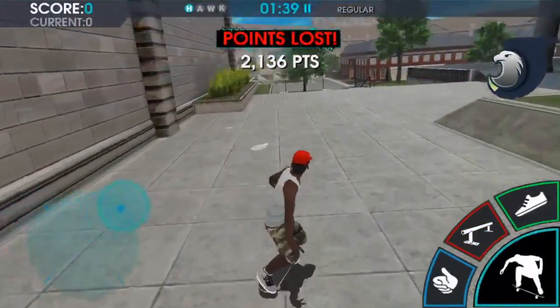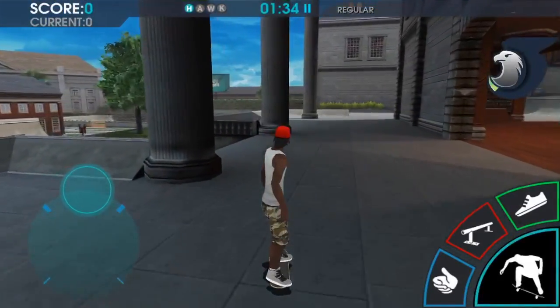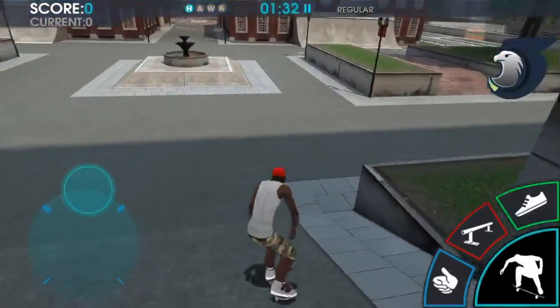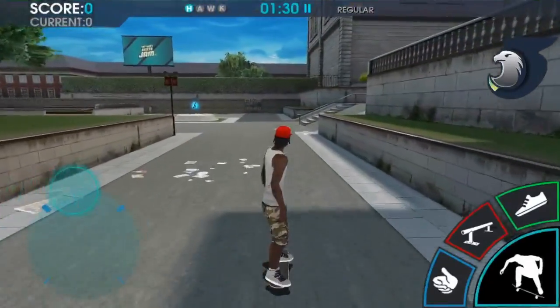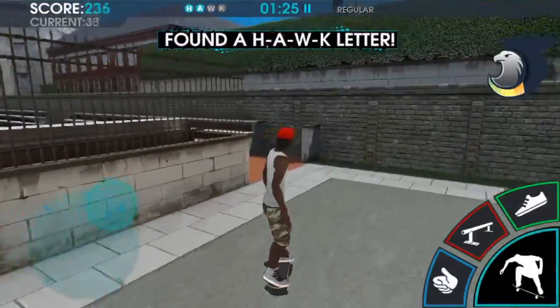It's okay if you lose points, because we're not going for points, we're just going for the letters. So then you want to go right, and you want to take a left down this ramp, and this one's pretty simple. You can see it up ahead right there. All you have to do is just jump, and very simple.